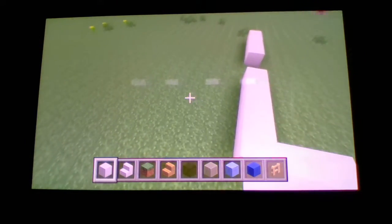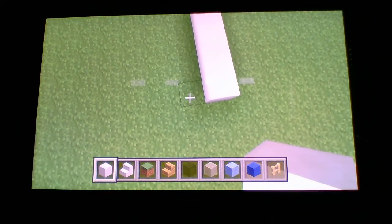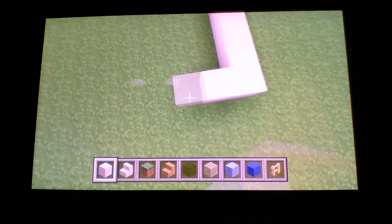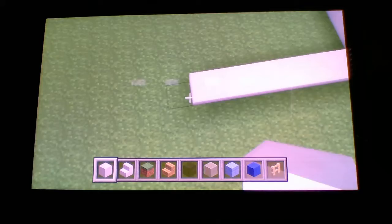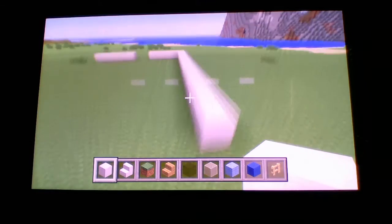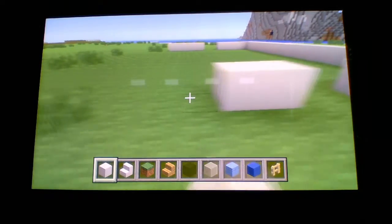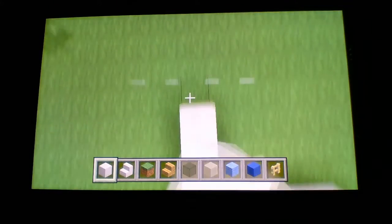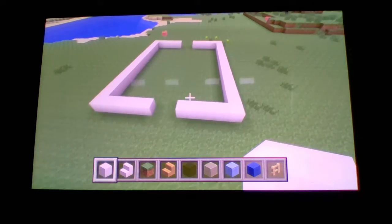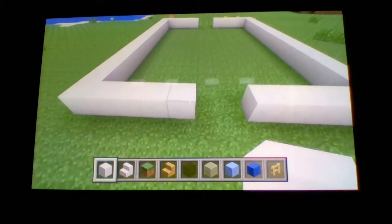Then go 15 blocks that way — this will be the side of your house: 1, 2, 3, 4, 5, 6, 7, 8, 9, 10, 11, 12, 13, 14, 15. Then take another five blocks and then another five blocks, and match it up. That's what you should have for your base. Now bring all of that up three blocks.